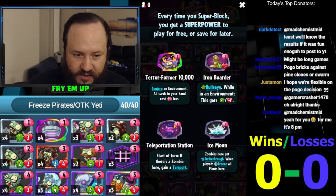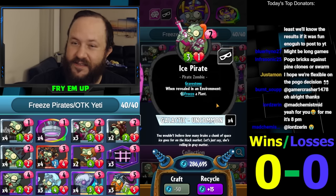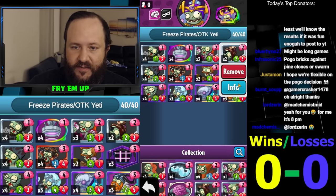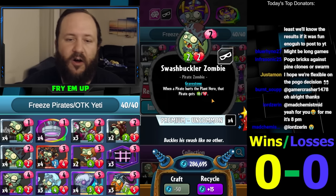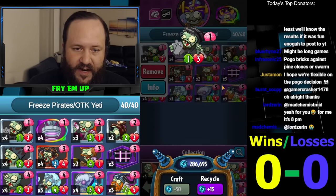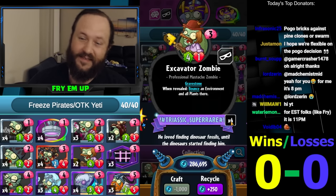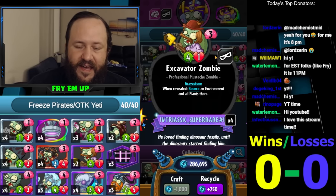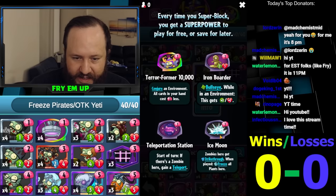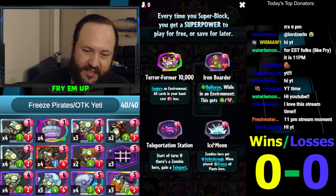The idea is to play a regular pirate deck. Headstone Carver on one, you can also play Iron Border Terraformer - really all these work on one except Ice Moon. You can set up Teleportation Station to play your Ice Pirate into it, that will freeze something and make a good trade. You're running three ice pirates, two monkey smugglers, and four swashbucklers. The Headstone Carver buffs all your gravestones every time something pops out of a grave.